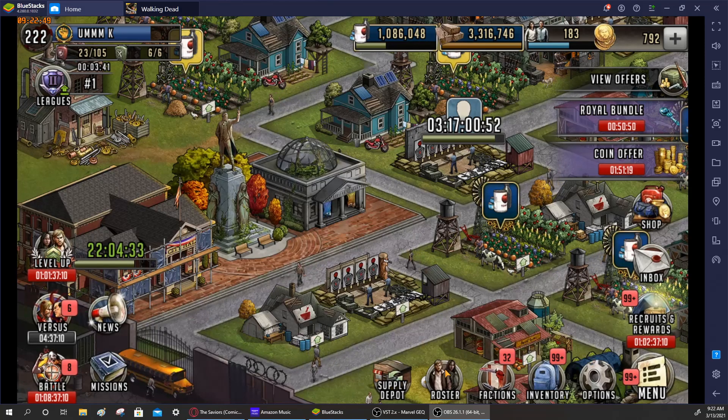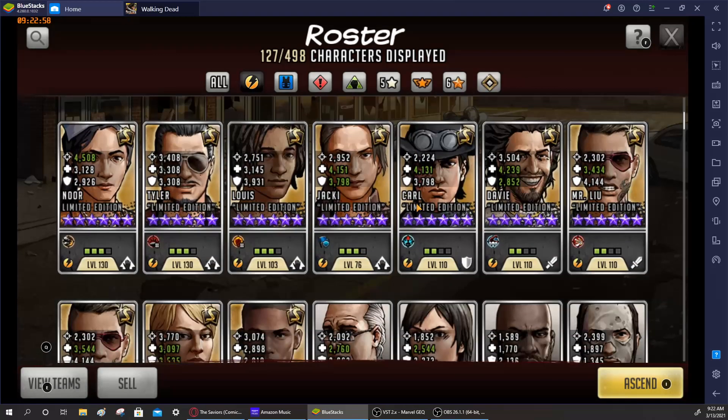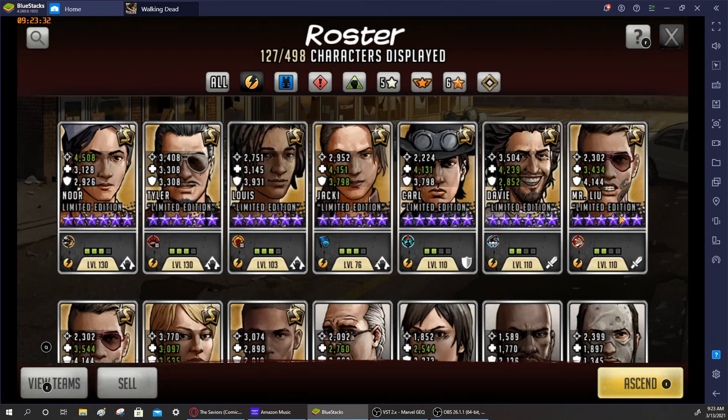The first thing you want to make sure is that you are rouser ready. Rouser ready means making sure that you have your characters at Tier 2, level 110, so that you can trade these characters to get the mythic tokens needed for mythic fighters. Every S-class that you have needs to be Tier 2, level 110. Do not level them up past this point — stop here with your S-class characters.